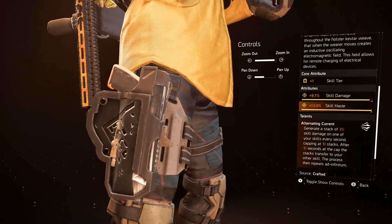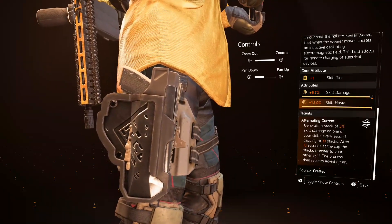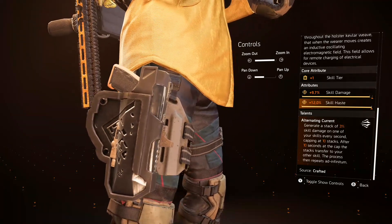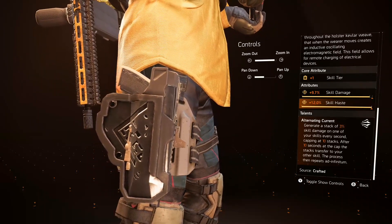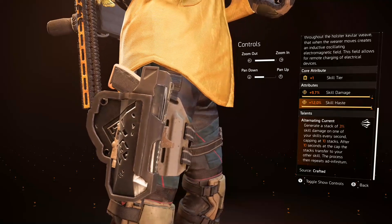Look at the attributes. It comes with a skill tier, skill damage, and skill haste. So you can already figure out that this holster is aimed towards skill builds — more importantly, towards skill damage builds.